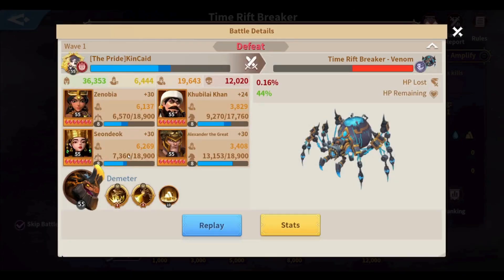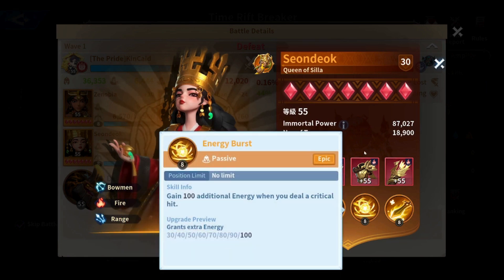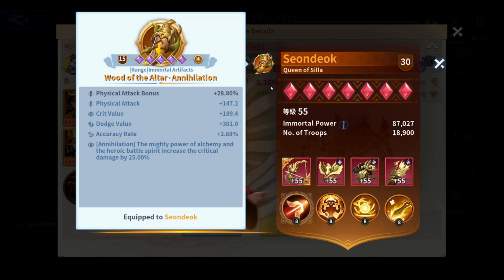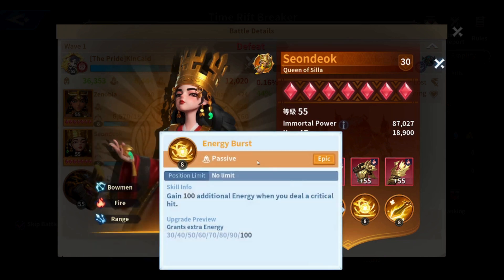For Alex, I used Anger Wind Rage — the classic combo skills. I also used Demonic Contract and Energy Burst. Energy Burst is very important for Sign Duke to make sure her skill is active all the time. However, if you have her exclusive artifacts, her skill lasts nine seconds instead of six, and you can replace Energy Burst with Sniper if you have it — Sniper is much better than Energy Burst.